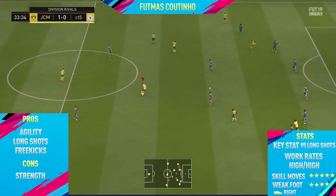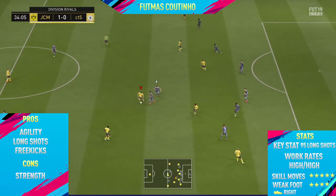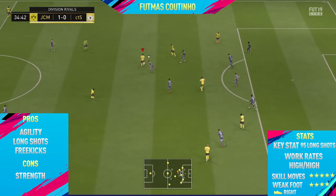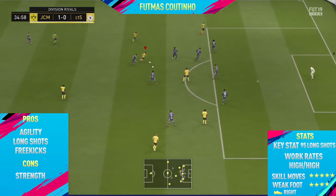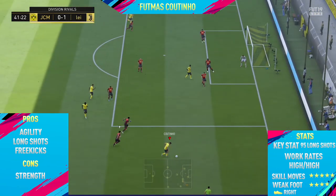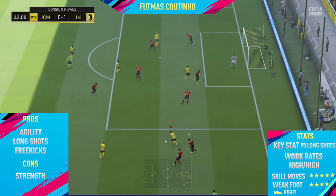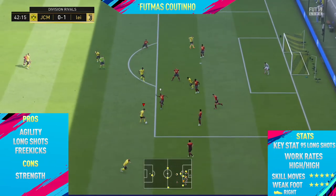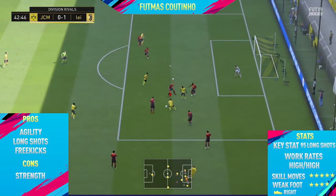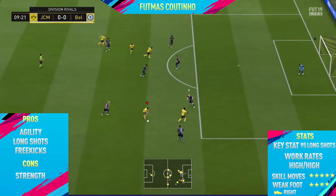Starting off the highlights, the first pro on this card is his agility. He has 95 agility, which is absolutely crazy. Agility is my favorite stat on FIFA because it determines how fast players change direction, and when you have a player with five-star skill moves, the quicker they change direction the easier it is to beat players and transition into the next skill move.